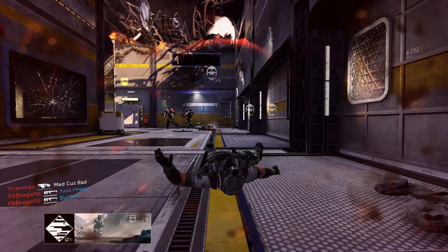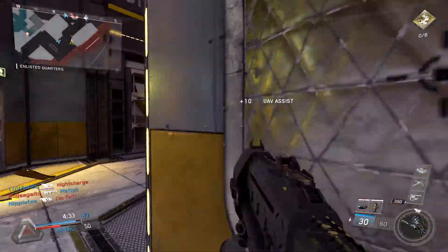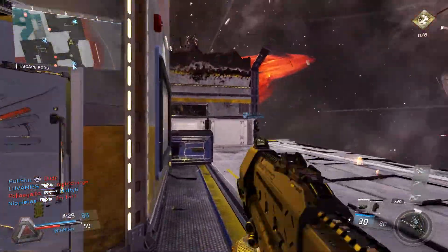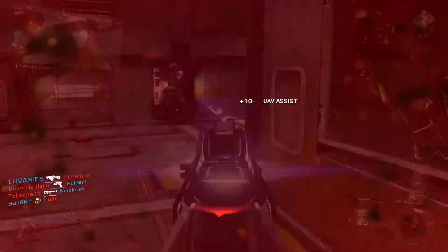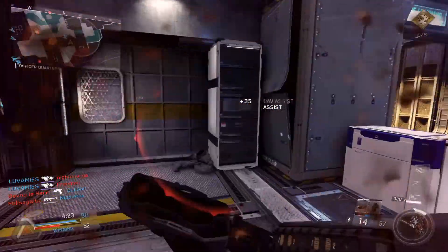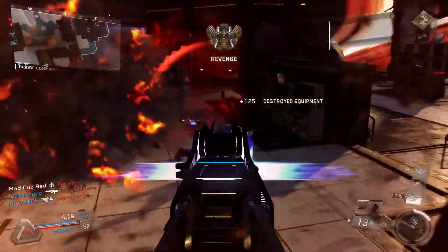You'll obviously notice the specialist ability — I think it's called the Claw. It's pretty overpowered, but I guess all of them are that way. It seems like if you're coming up against the specialist you just have no chance, whereas in Black Ops 3 I felt like I had at least a little bit of a chance. I still need to try out more specialists.